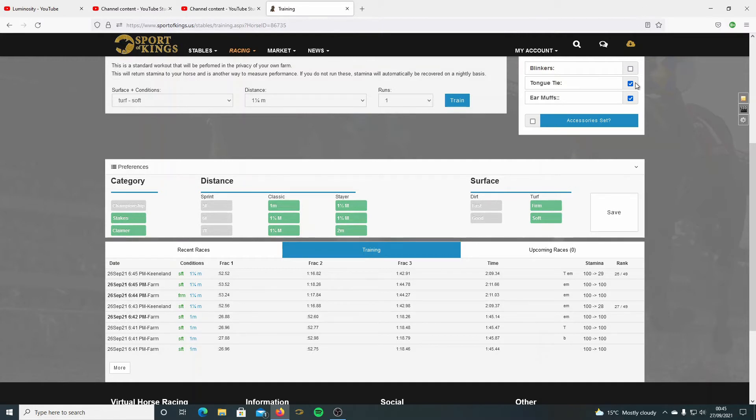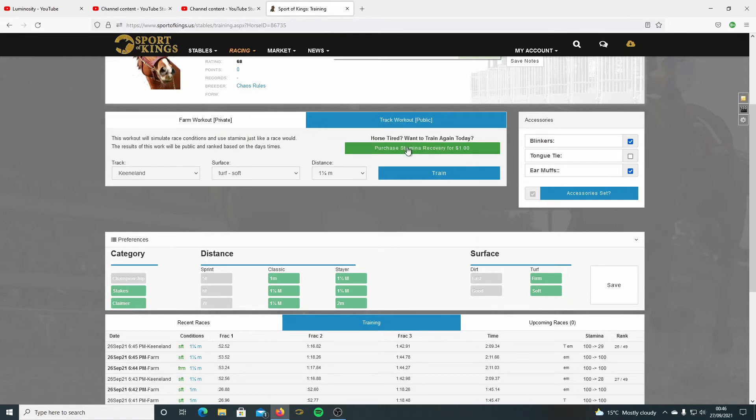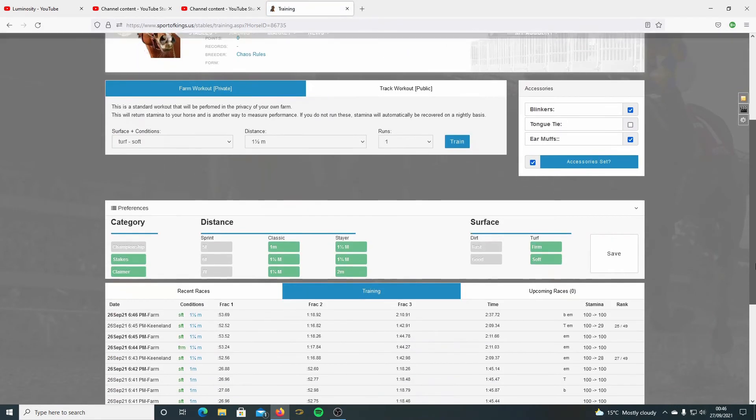It has to want the blinkers - that's the only possible solution. I'm still not sure what its best trip is. I know it stays a mile and a quarter, it probably stays a mile and a half. If you've got bonus credits you can purchase stamina recovery. Let's try a mile and a half - not great. Let's try a bit further, see if it gets better or worse.